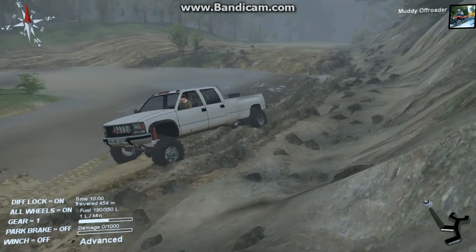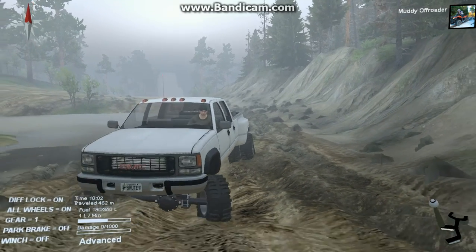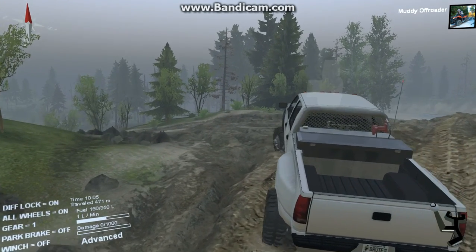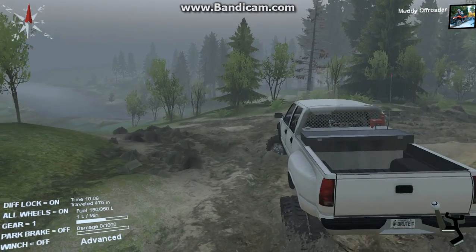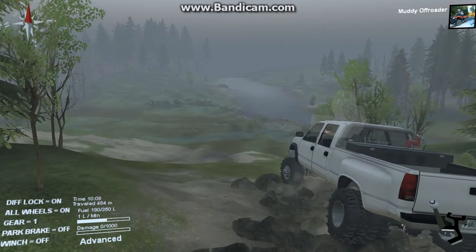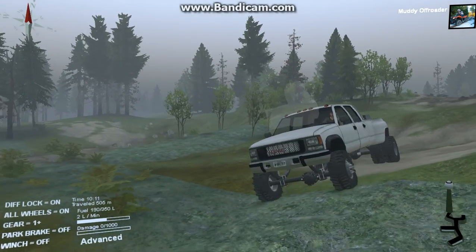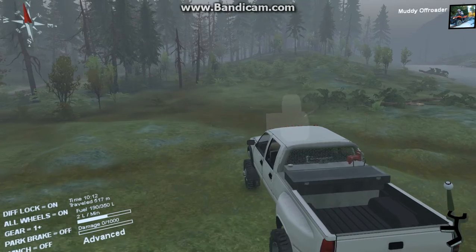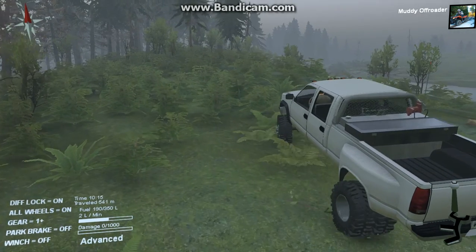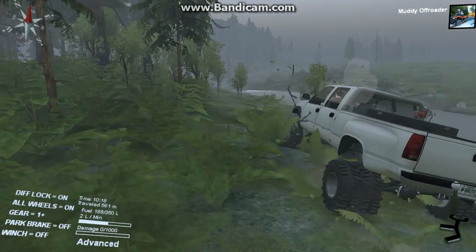I don't understand what he did with the wheels — do you see how they're somewhat spiky right around here? I don't know what that is. All I can do is something called cheating — which, kids, don't cheat, cheating is bad. But if you're playing Spin Tires, it's okay. I know this is in high gear and it doesn't go as fast as automatic, but high gear is not made to go fast — it actually helps you get through things better.